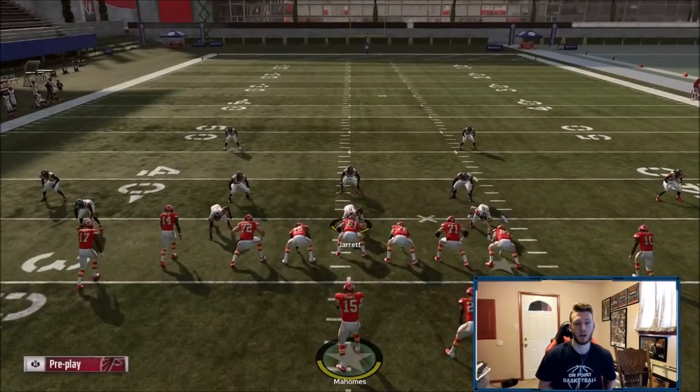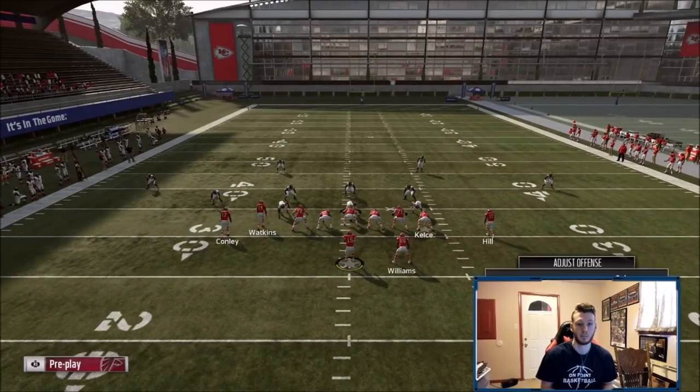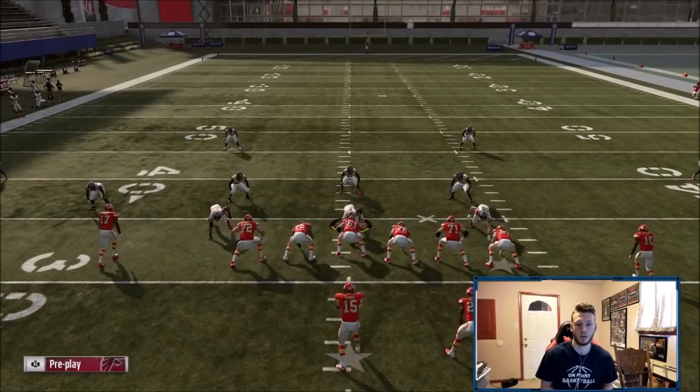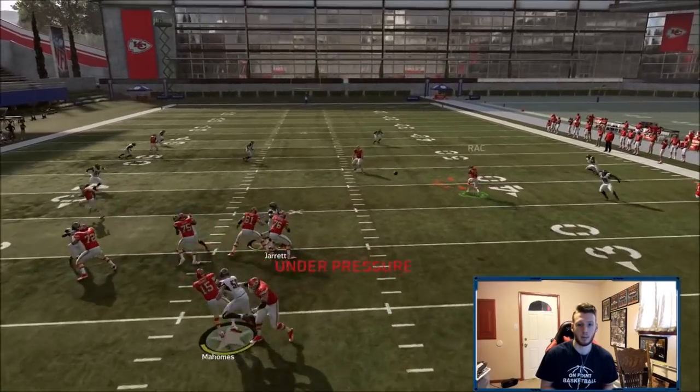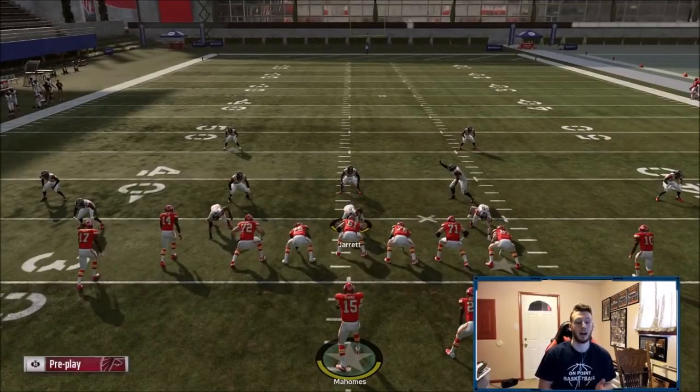I'm going to double flat here so there's no bird-hook at all — bam, look how easy that is. Such an easy read, beats everything. Literally has to have a bird-hook shaded down to stop it. So we have a five-out great against blitzes, a max pro to help pick up blitzes, and a four-out play with good hot reads against blitzes that beats every coverage. Hope you guys enjoyed — if you did, like, comment, subscribe, and let me know what I could have done better. Take it easy, peace.